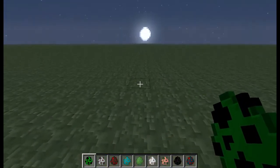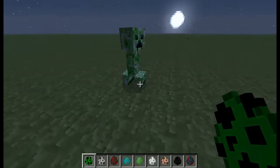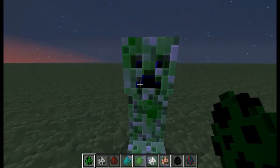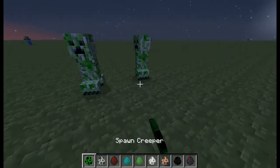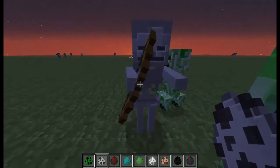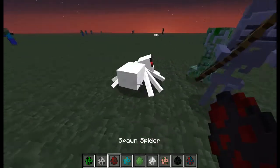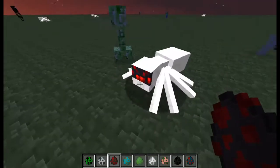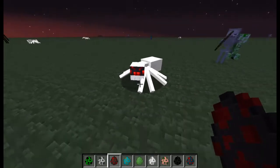Here's the creeper. I like how it has that blue in it — it's nice. Now we have a skeleton. Then spider — well, that looks weird. It might be because of MC Patcher; I didn't patch it correctly. That's what the spider eyes look like.